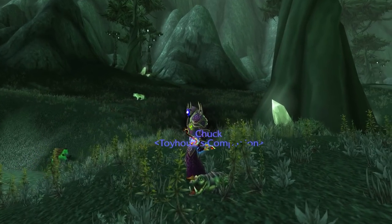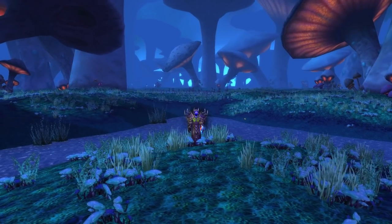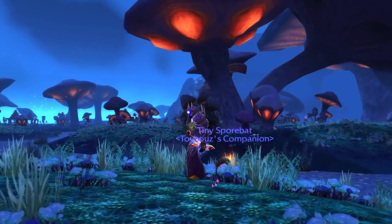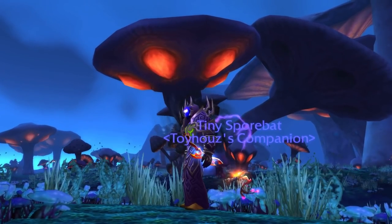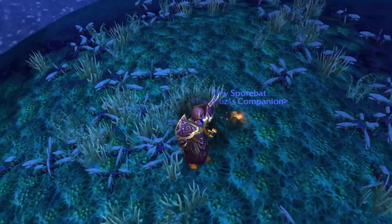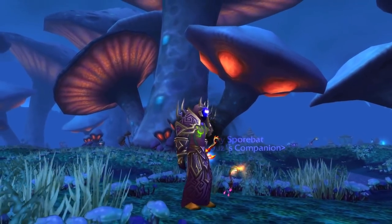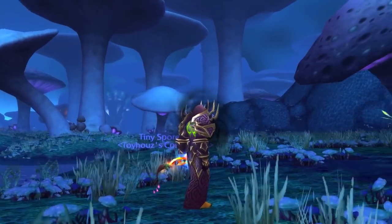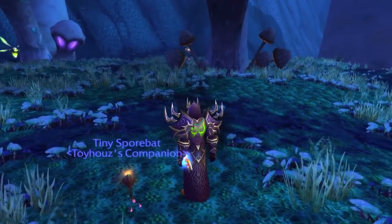Moving on to number six, we have the Tiny Spore Bat. You have to get Exalted with Sporeggar in order to get this pet. I mentioned Phase 2 exclusivity earlier, but this one is the exception — you can get it in Phase 1. However, many people probably don't even know it's an option, because who even cares about Sporeggar reputation outside of AoE-farming Paladins who only talk to that quartermaster to pick up their Petrified Lichen Guard.